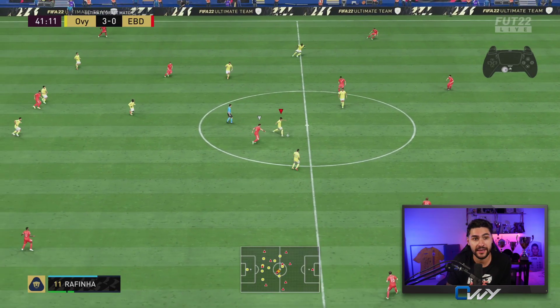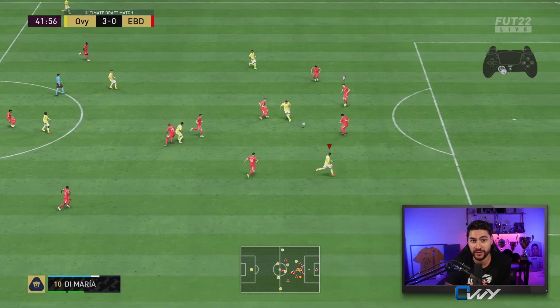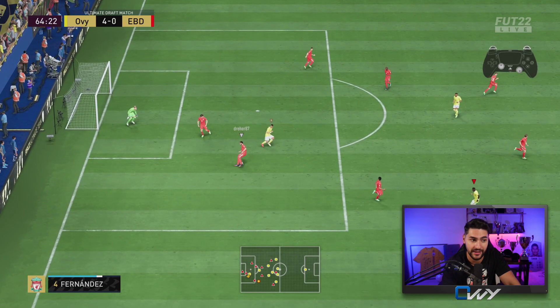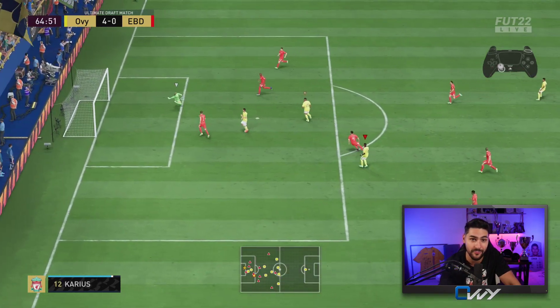The result is superb, and you cannot do this without mastering player switching via the right analog stick. Another example of aggressive defending in the last third: I anticipate the opponent will play to the right back or the CM and I decide to cover that part of the pitch. Considering his defender may be slow to turn, I have an advantage — from the moment he triggers the pass, the defender takes longer, so I've already moved my player there and made the interception.